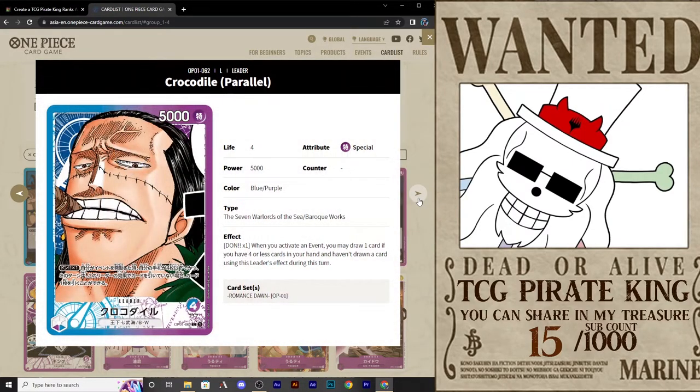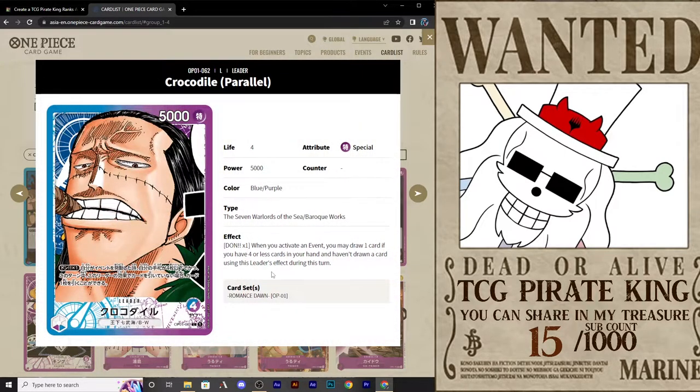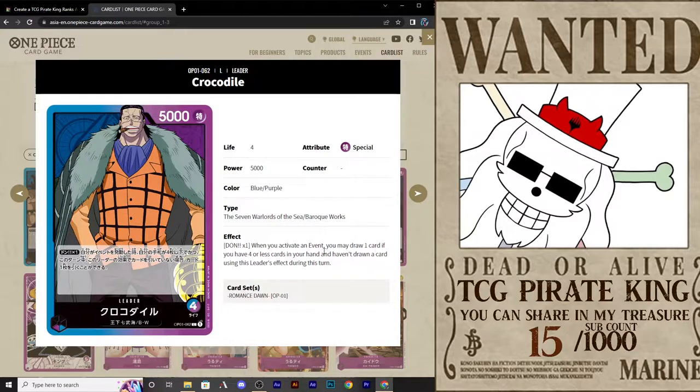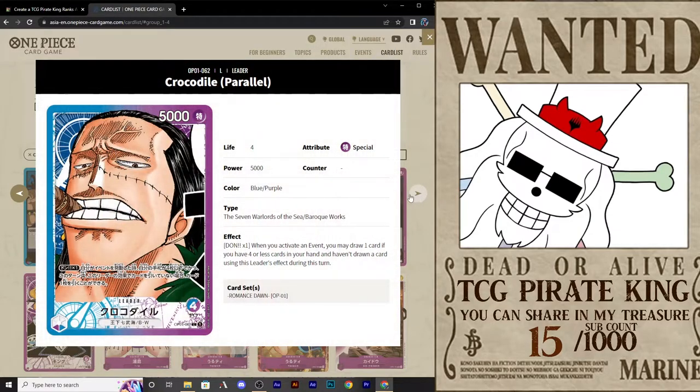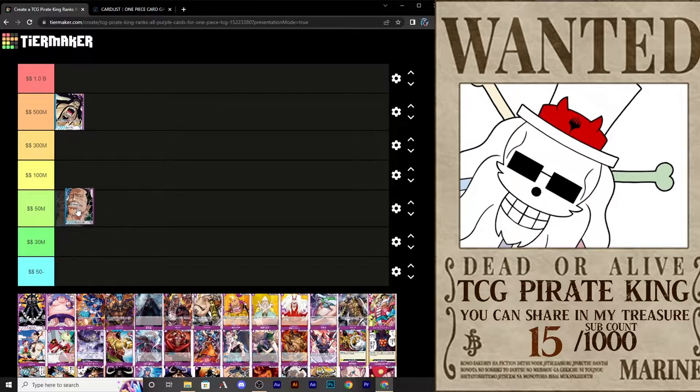Next we're taking a look at Crocodile. This Crocodile has not been very popular in the tournament circuit. However, I am a fan of Crocodile. His ability says: when you activate an event, you may draw one card if you have four or less cards in your hand and haven't drawn a card using this leader's effect during this turn. I find this effect is actually really good in both colors — draw in any mechanic is nice, and there are so many good events in blue and purple that this card could do really well. As mono purple, I'm not entirely sure, but I do have some faith. I'm going to raise him up and say he's good most times.